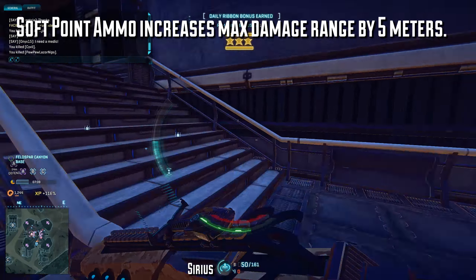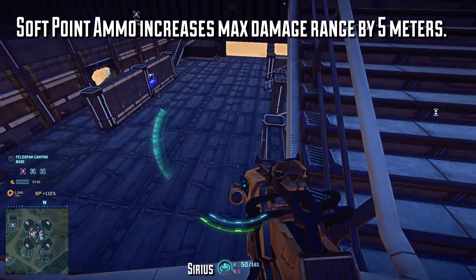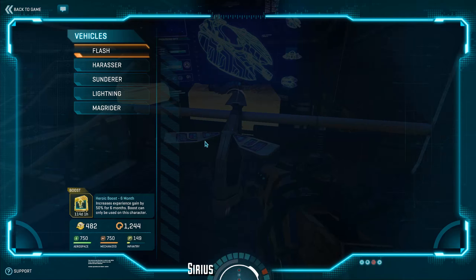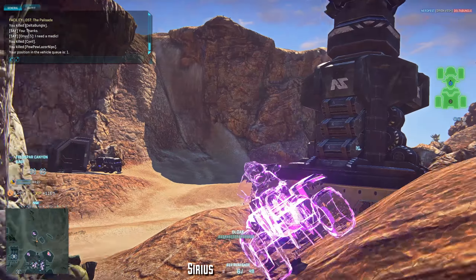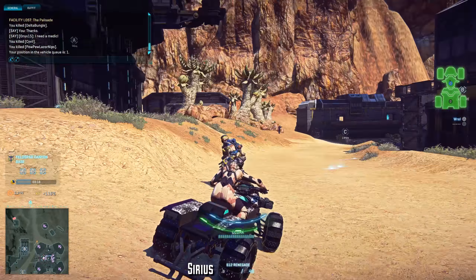Both weapons have access to soft point ammo which seems to increase the max damage range by only 5 meters, opposed to the 6 that was previously suggested. So that'll bump your Eridani up to a 15-meter kill range while the Sirius sits on an 11-meter kill range for maximum damage. The Eridani edges out the Sirius in terms of effective range, at least from a damage perspective, but they also vary in rate of fire.